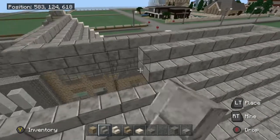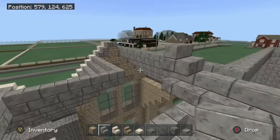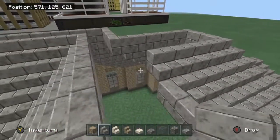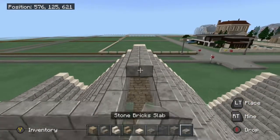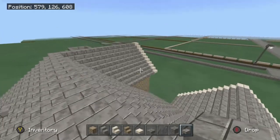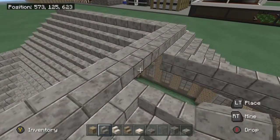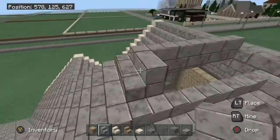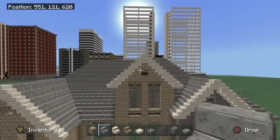Now you can see we're going to have a one-block gap right here, which is okay — it's all going to work out perfectly. Just keep bringing this around. Take this slab and bring it back over to here, and it's going to do that. Then for this part you're basically just going to take steps, and the steps are just going to go around like that. And there you have it — the roof is complete.